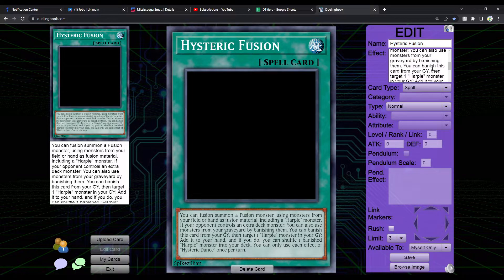It gets even better — this is where it could be a little broken. You can banish this card from your graveyard, then target one Harpy monster in your graveyard, add it to your hand, and if you do, you can shuffle one banished Harpy monster into your deck. Hard once per turn. I don't know if that's broken — I feel like maybe I could just let you pick one banished monster to shuffle back. The reason I don't feel it's too broken is it's not like Invocation, which adds itself to hand; this just adds a Harpy monster.